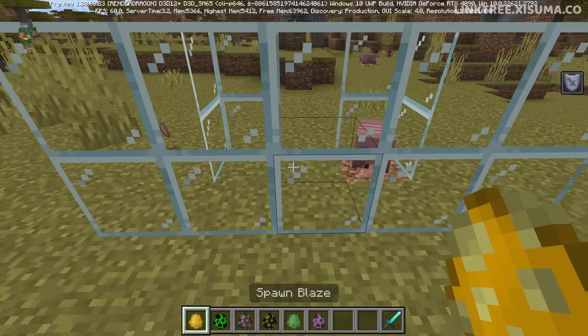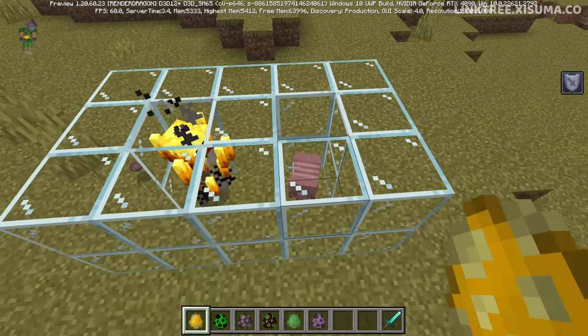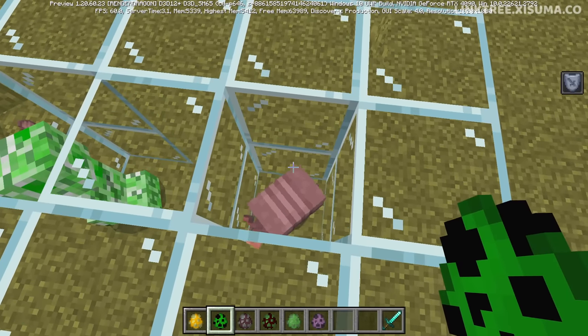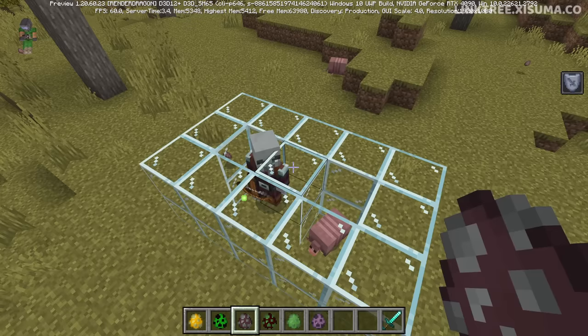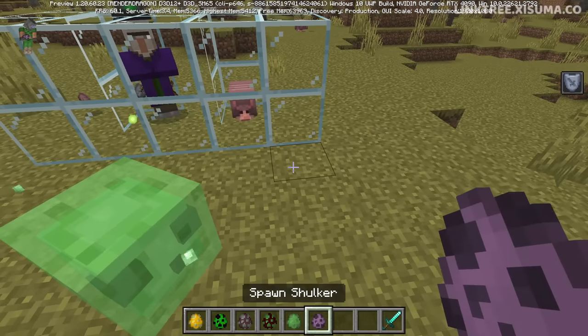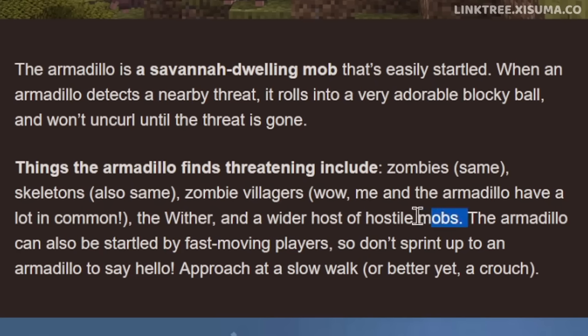The website does mention a wider host of mobs, so let's test out a few. We've got a blaze here and it seems to be fine. It's also not bothered by the creeper, nor does a pillager bother it, nor does a witch, a slime, or a shulker. Hmm, maybe I just misinterpreted what they were trying to say.